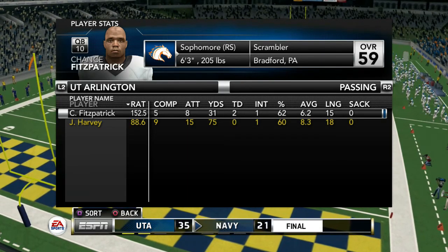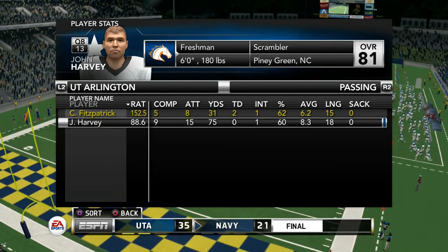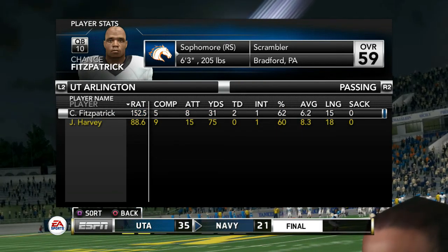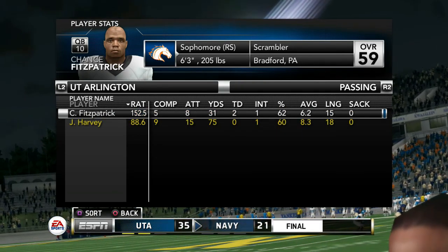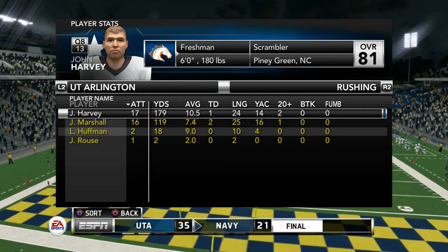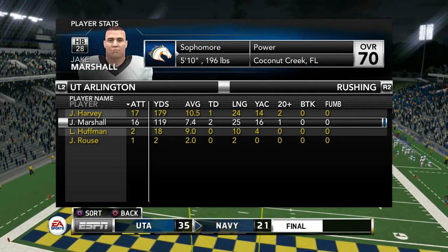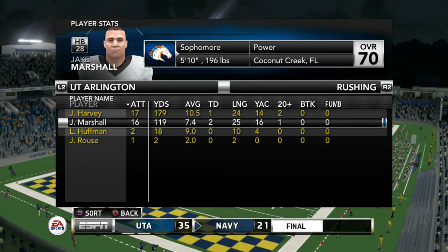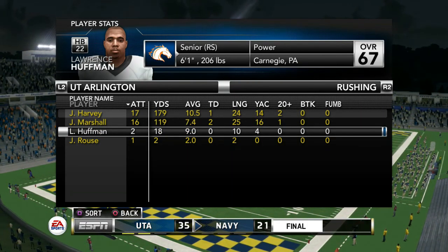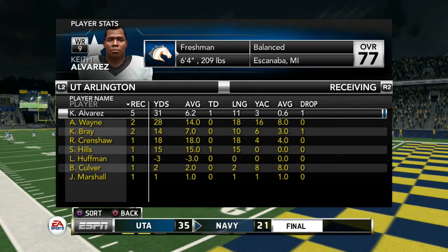Stats on the day: Chance Fitzpatrick finishes 5 for 8 for 31 yards, 2 touchdowns, 1 interception. Harvey was 9 for 15 for 75 yards and an interception — the interceptions were kind of just me playing around. We only got a little over 100 yards passing, so that's a very interesting day from the offense. John Harvey on the ground: 17 carries for 179 yards, a touchdown. Jake had 16 carries, 119 yards, and 2 touchdowns — both had an incredible average: 10.5 and 7.4. Huffman: 2 carries, 18 yards, a 9.0 average. And through the air we didn't have too much going on.